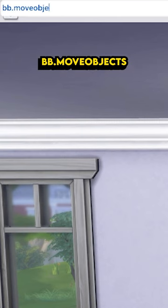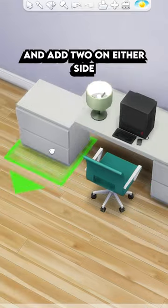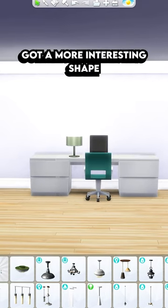First, make sure to turn on bb.moveobjects, then grab any matching nightstand or accent table, hold alt to move it freely, and add two on either side. Turn them around to add one to the back as well — you've already got a more interesting shape.